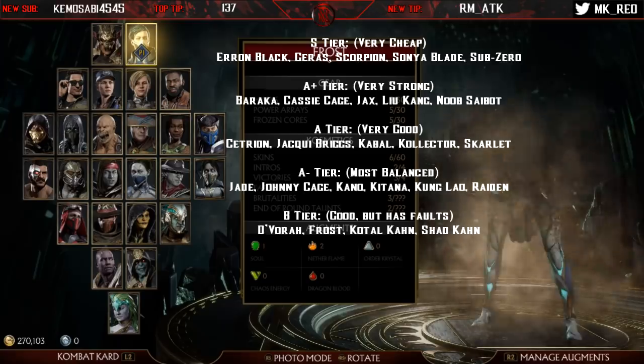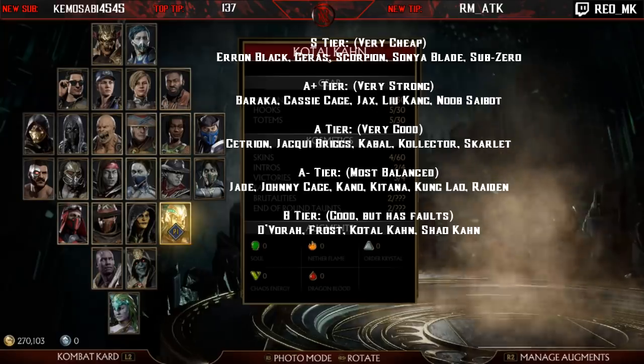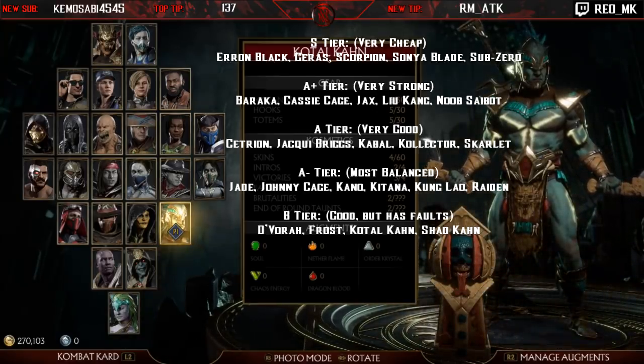Frost is a pretty underrated zoning character with great normals and great range who can space people out very well. The problem is that in her optimal range, a lot of her follow-ups and special moves just don't connect, which counter-synergizes. She has some hitbox issues too, but aside from that she's a decent character. Kotal Kahn is actually the best character in this tier — great normals with four-three, four-four-four, four-four-two-one, a good first variation with a mid command grab and a special launcher he can confirm off any move. His main issue is some strings are very unsafe or have huge gaps opponents can poke out of.